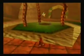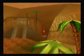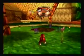Going up this tree you can see vines that go all the way to the llama cage. On top of the llama cage is Diddy's guitar music pad — play it and it opens the door, allowing you access to the second area of Angry Aztec. Now I'm going to switch to Tiny.